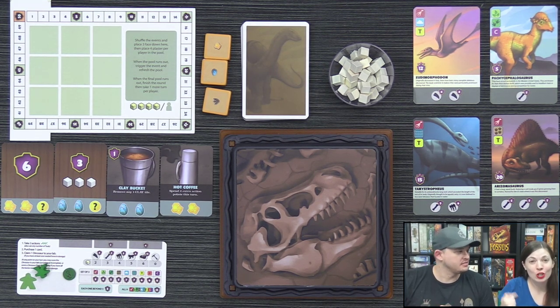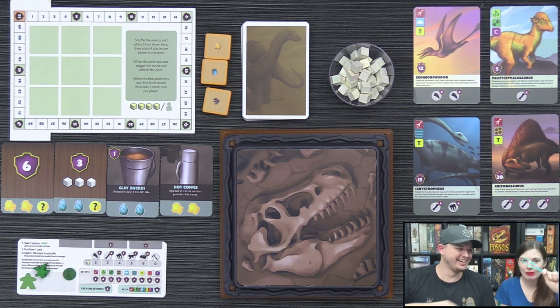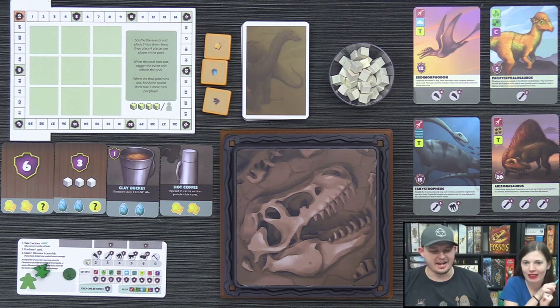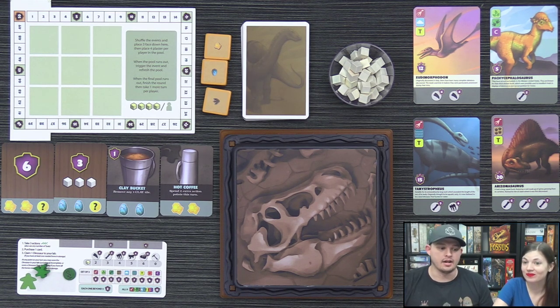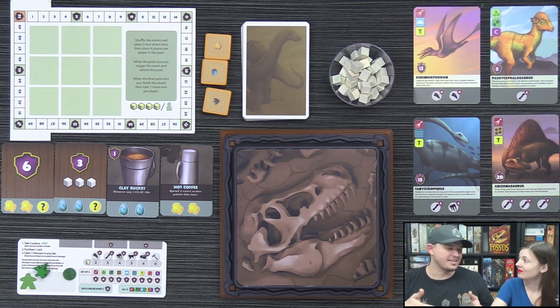Normally we have the game all set up and ready to go, but this time we're going to show you the setup because the setup for this game is so cool. There are little tweezers — I love them. Part of the uniqueness of this game is the way you set it up and how it plays. Also, it's 'Fossilus,' which is the scientific term for paleontology — not 'fossils.' I see a lot of people commenting 'I can't wait for fossils' — it's Fossilus.